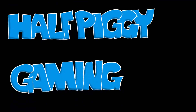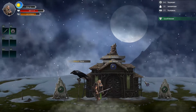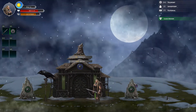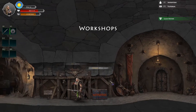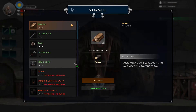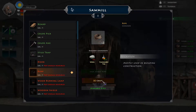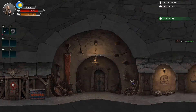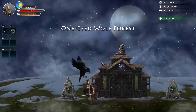Hello everybody and welcome back to Half Piggy Gaming, welcome back to Niflheim! I decided to get the wool off camera - I figured out it was basically a random drop from the sheep if you just killed them. By golly I'm glad I chose to do that off-screen because it took a long time, not only because it's a random drop but also because at nighttime wolves spawn instead of sheep. The keen observer would have noticed that another day has passed.